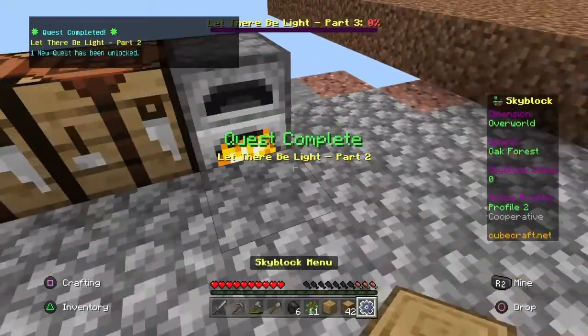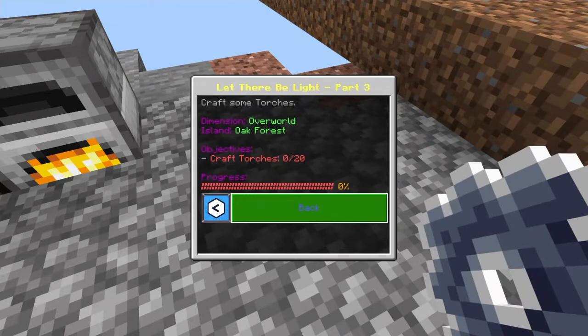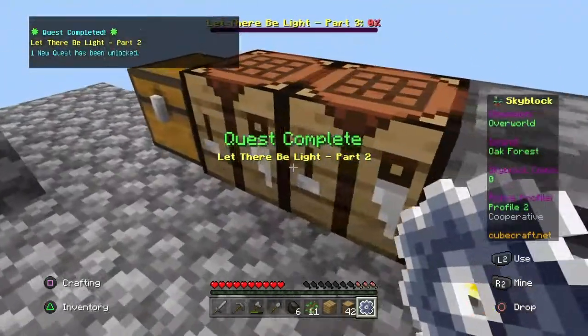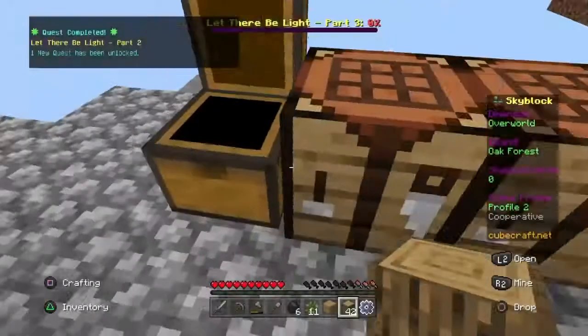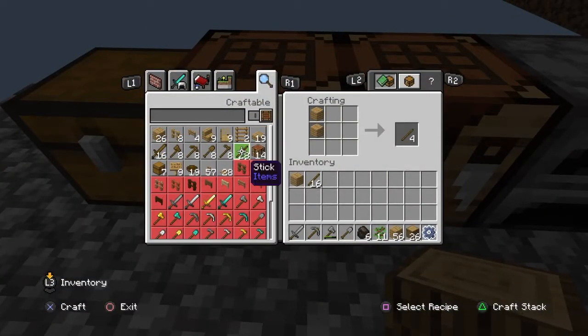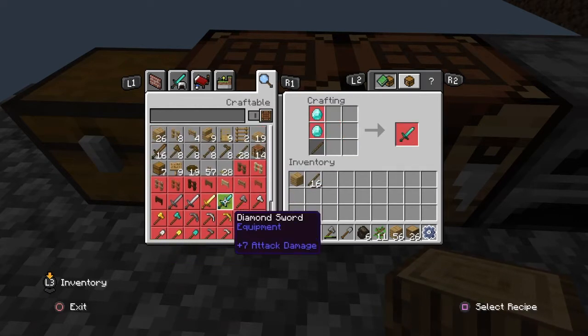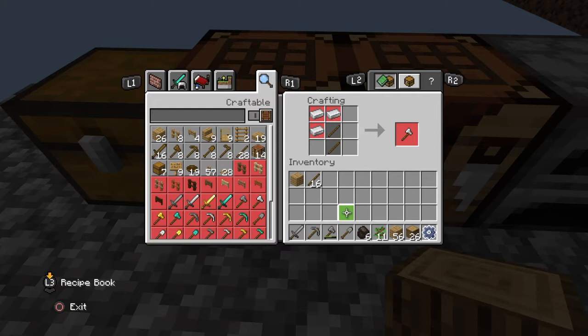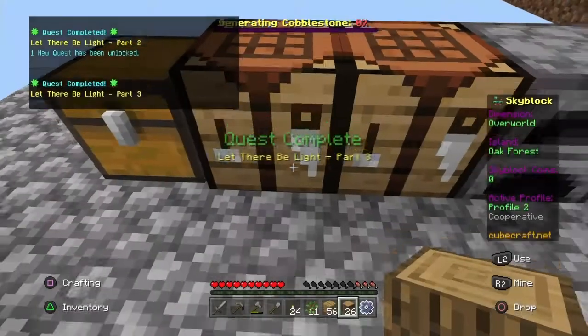So there's five — yeah it is. I created one extra, but oh well. I might have to craft torches. Wait, can I craft torches with charcoal though? Yeah I can.